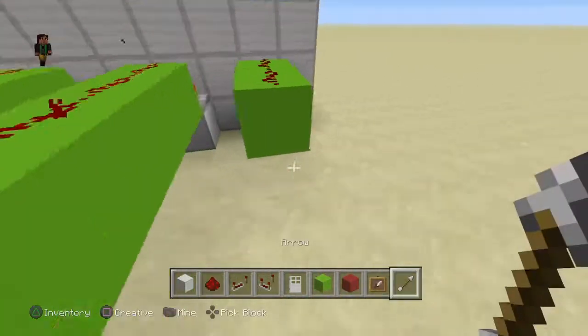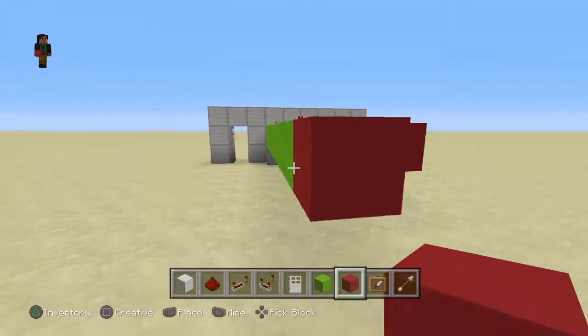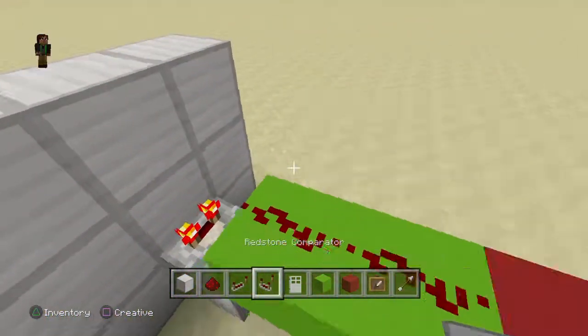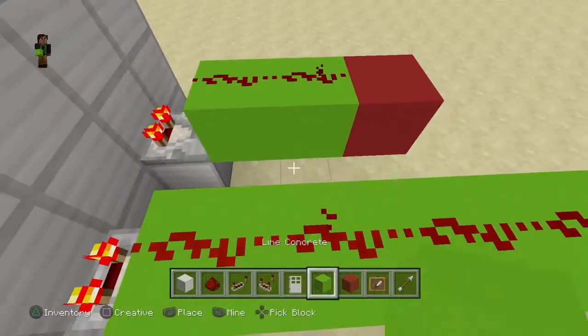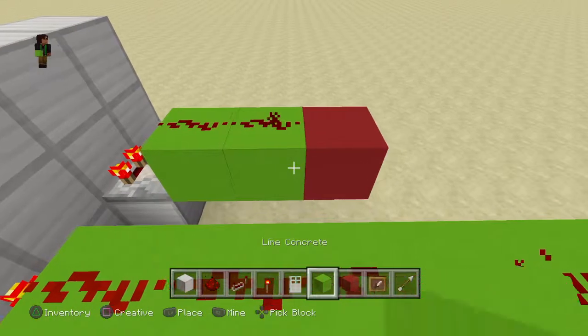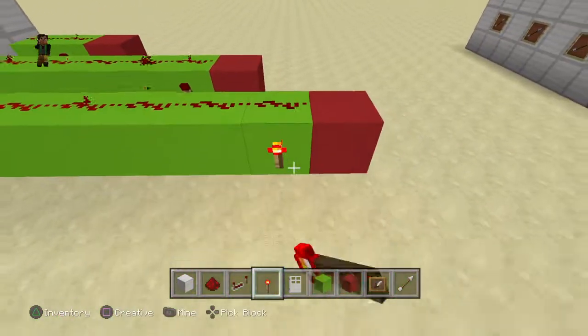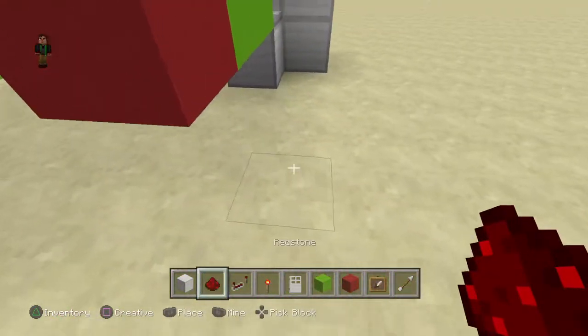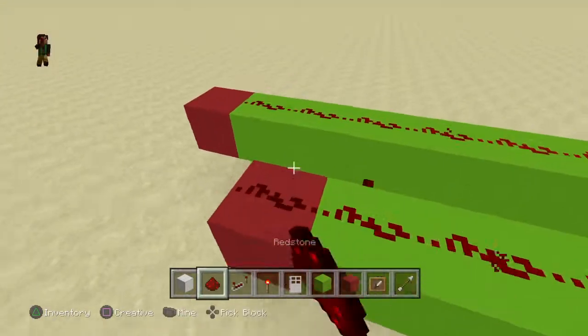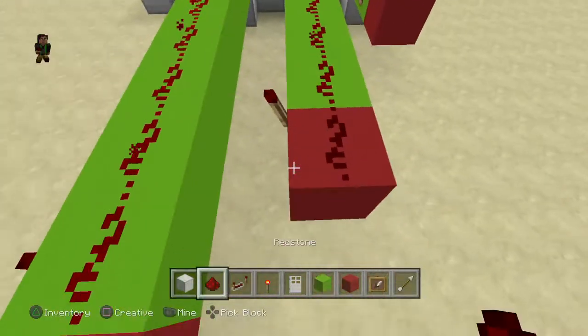Next, come out with a red concrete block on each of the ends. Then on your last green block, take out your redstone torch and place it there — it should turn off. Now place another redstone dust on each of those red concrete blocks — they should turn off too.